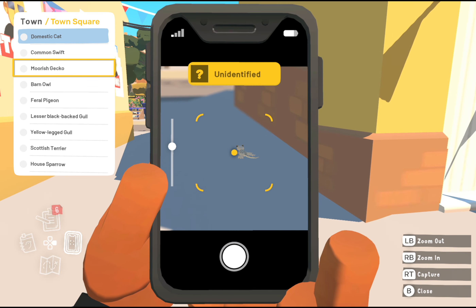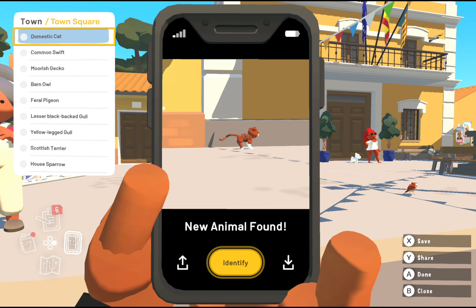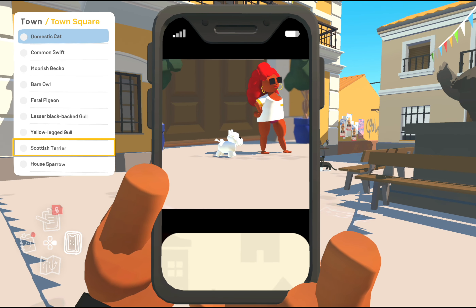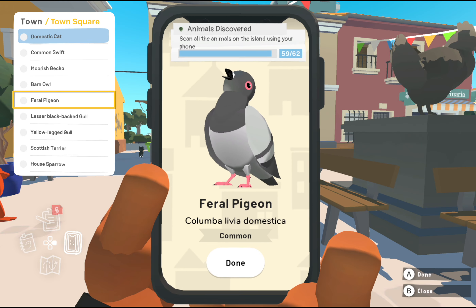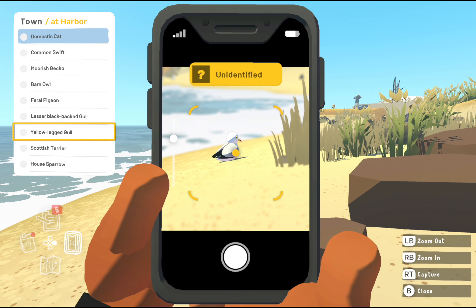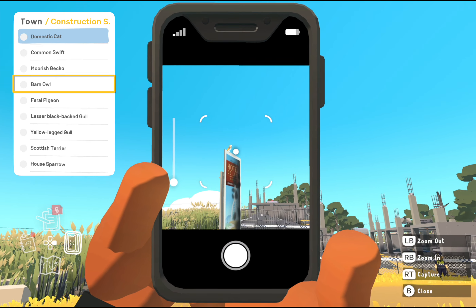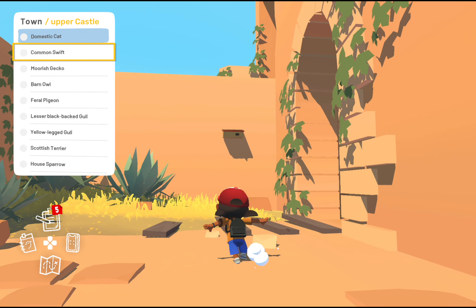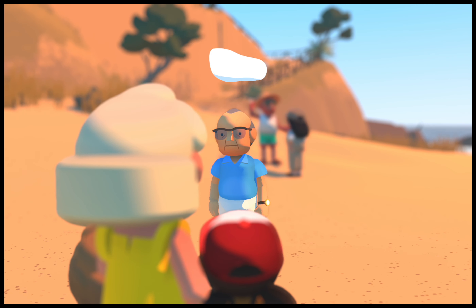Now we've reached the final biome, which is the town — not really a biome, I would say. You can find most of the animals in the town square, as well as some parts of the forest or even the beaches. Some cats are at the beach. The Scottish Terrier is always where that woman with the sunglasses is — she might not be in the town square, but she's definitely somewhere in town or at the harbour. There's another gull sitting at the beach next to the harbour. The barn owl can get stuck in that construction site on some days, but if not, it's either on that hotel sign or at the entrance to the nature reserve. The common swift I could only find in the castle — there's a little birdhouse there, so you can find them right there.